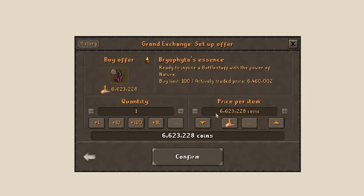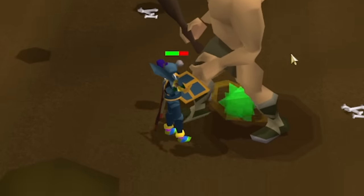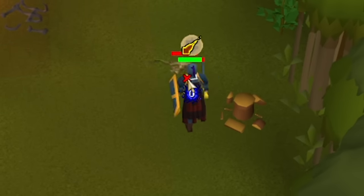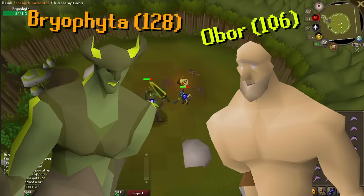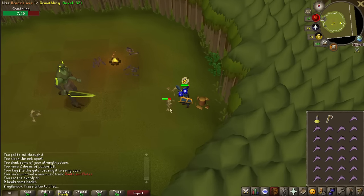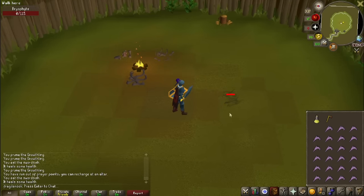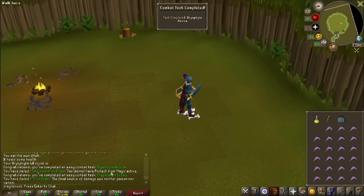After getting blasted by Obor without protection prayers, I decided to get 37 Prayer by slaying hill giants and burying their bones. With Protect from Magic, fighting Bryophyta should be a lot less painful. Despite Bryophyta being 20 levels higher than Obor, the fight is actually a lot easier - I'm not getting thrown against the wall constantly. Little saplings pop up and you have to damage them, then use the axe to kill them. After eating only 3 bits of food, the fight was done, and I got a rune skirt - which I should have already been wearing, since plate skirts are better than plate legs.